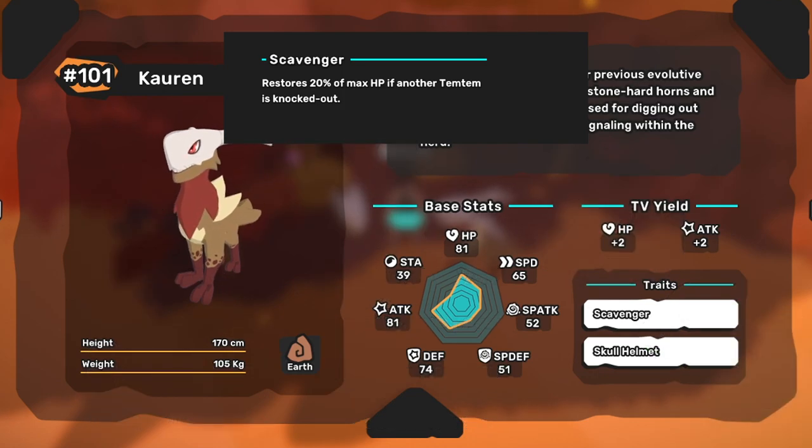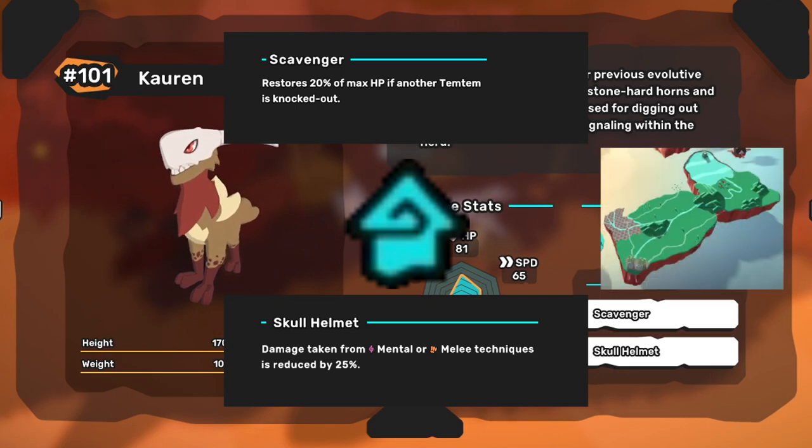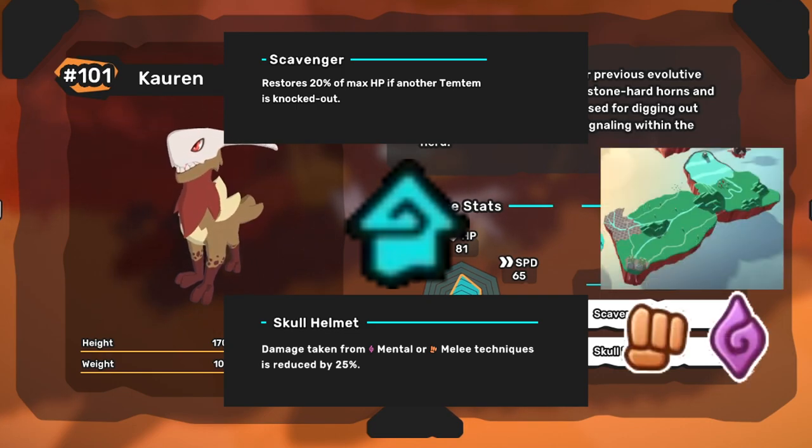This definitely puts Scavenger above Skull Helmet as far as usefulness goes, but perhaps Skull Helmet will find a niche when the Arbery Island is released and more melee and mental types flood the meta.